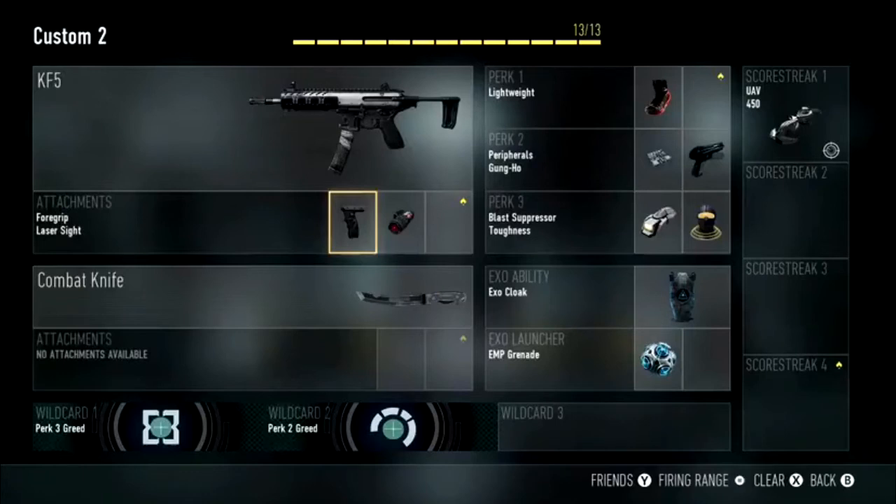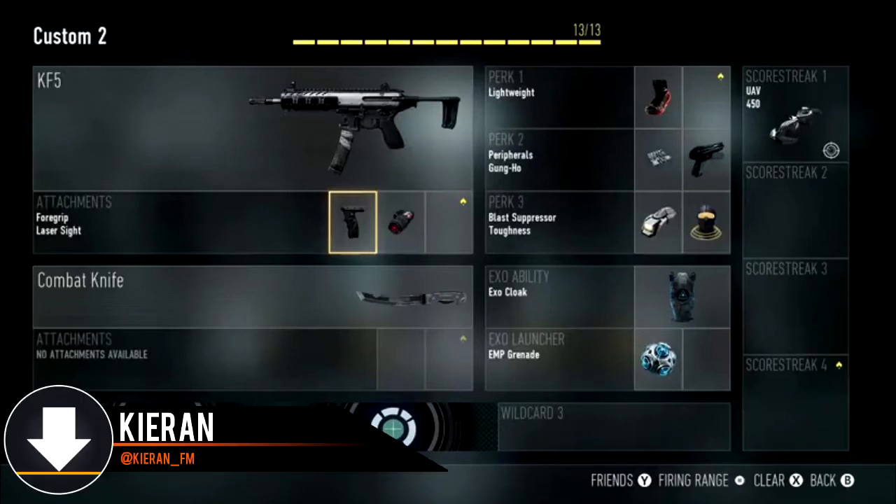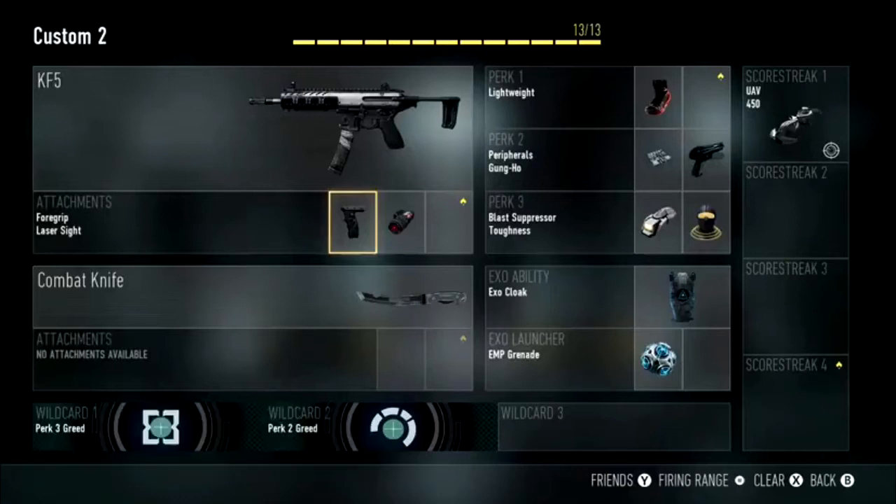My weapon of choice for this is the KF5 submachine gun. The reason I like the KF5 for this rushing class is because it's got a high fire rate, and obviously when you're rushing around, having a gun with a high fire rate will make people die more quickly, so that's definitely useful.